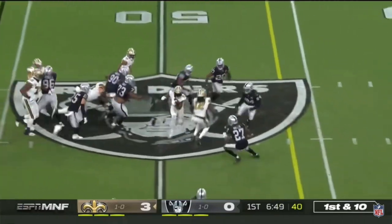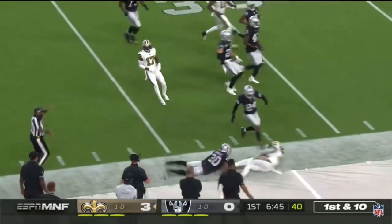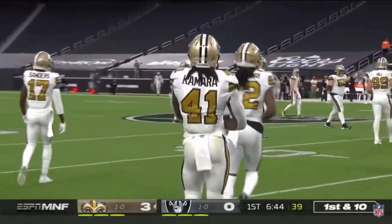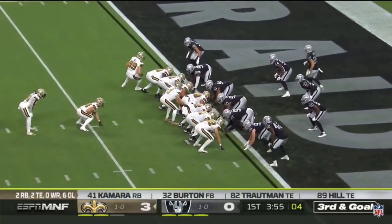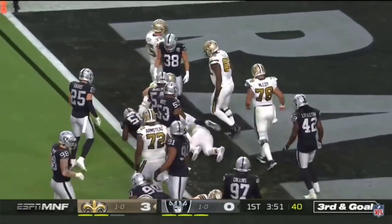Here's Kamara across midfield, running all over the yard, and Kamara finally bumped out at the 35 by Damon Arnett. That's a run of 21. Michael Burton the fullback is in, that's Josh Hill in motion — here's Kamara and he will skip into the end zone.